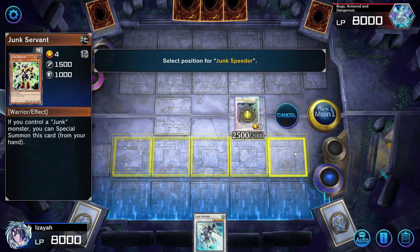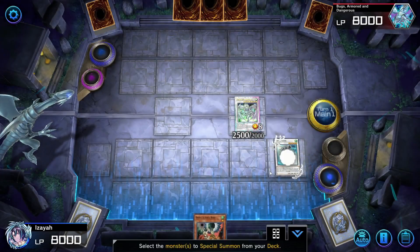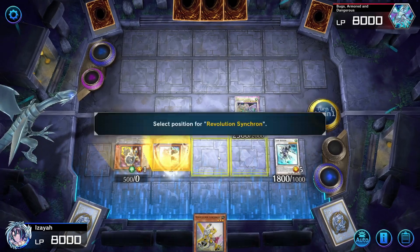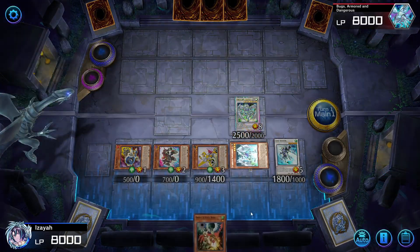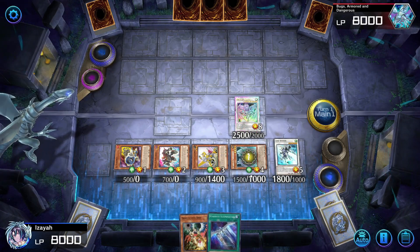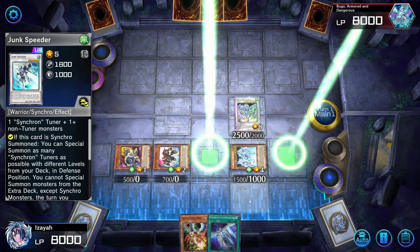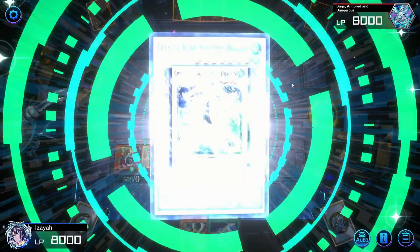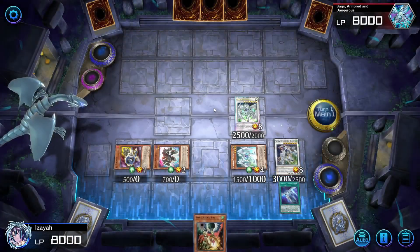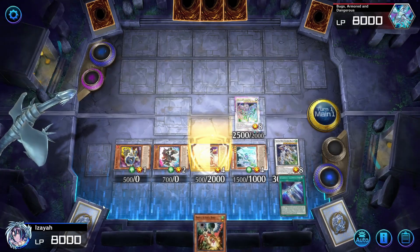We're not going to be able to reuse our Jet Synchron. Activate Junk Speeder — almost called it Jet Speeder — so we get our four tuners. Activate Stardust Synchron. We synchro summon into Crystal Wing using Revolution Synchron and Junk Speeder. Activate Stardust Elimination — it's almost the same line as the first one with Right and Jet, almost the same.